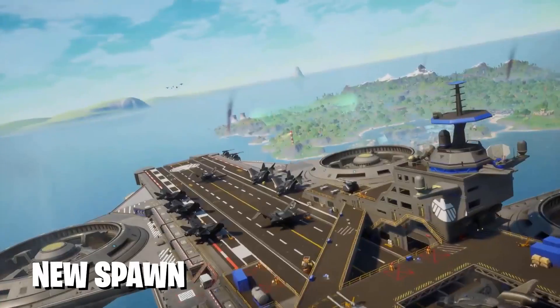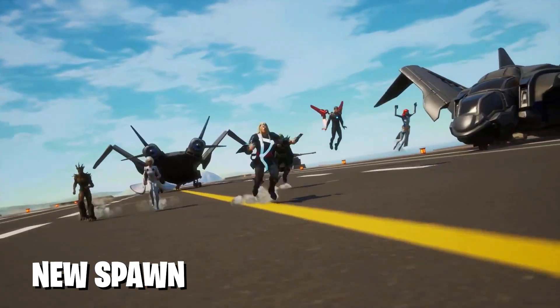The first thing you'll notice about the brand new Season 4 Chapter 2 is the fact that there's a brand new spawn island — and really, it isn't even an island anymore. We're on a massive carrier — a floating carrier in the sky — and it's a little crazy because it's definitely something new. There are also Quinjets all around this massive carrier, and you can use the big fans to fly yourself all around, which is pretty awesome. We literally went from a spawn island to a spawn ship. That's nuts.